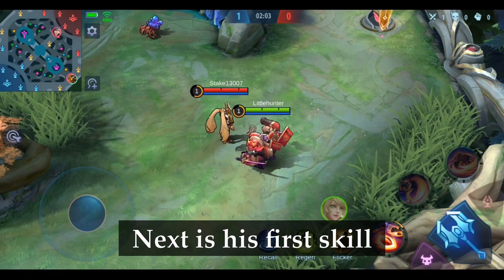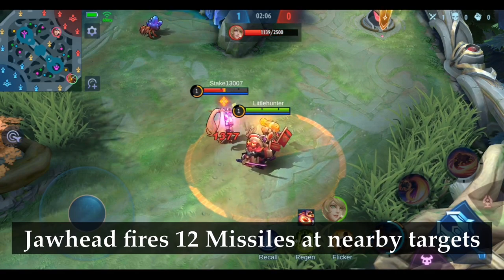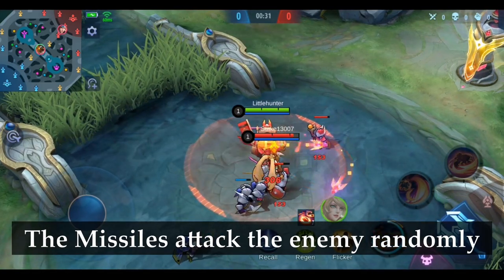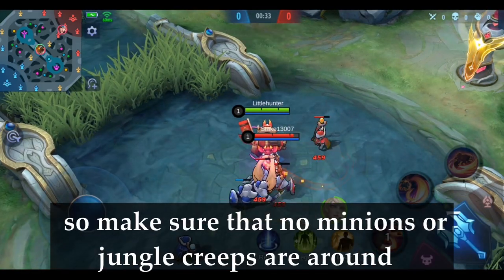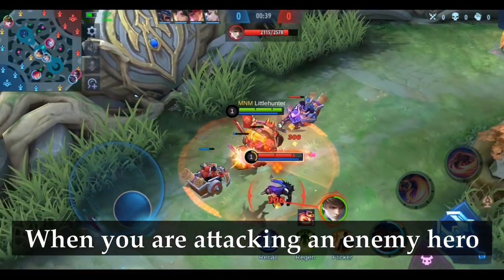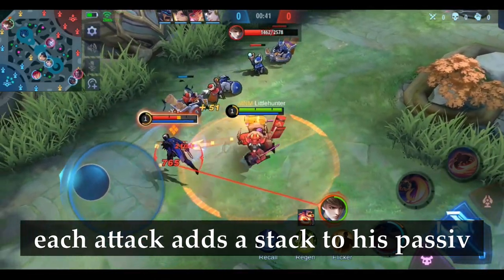Next is his first skill. Jawhead fires 12 missiles at nearby targets. The missiles attack the enemy randomly, so make sure that no minions or jungle creeps are around. When you are attacking an enemy hero, each attack adds a stack to his passive.